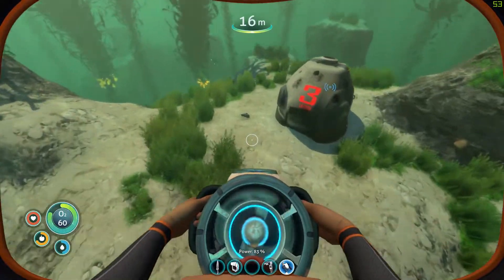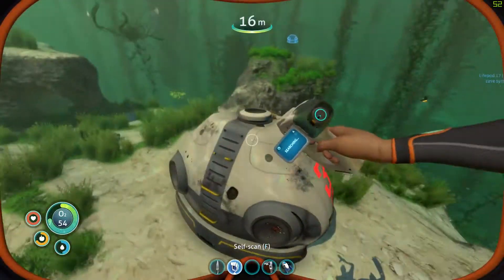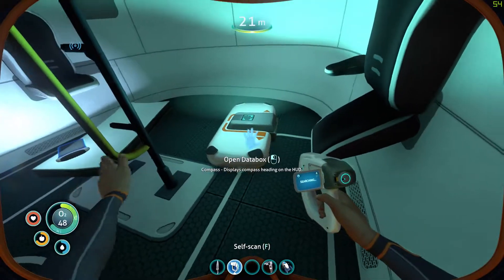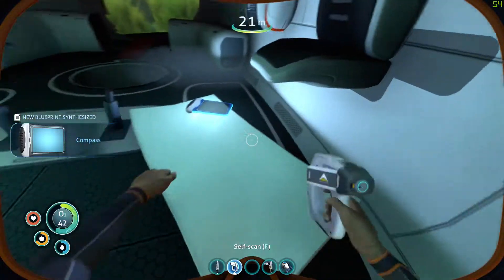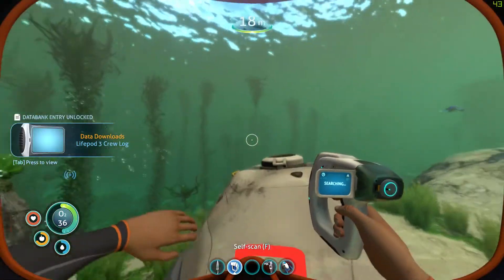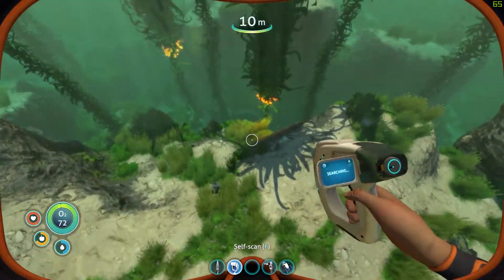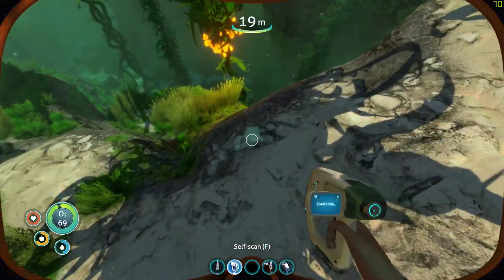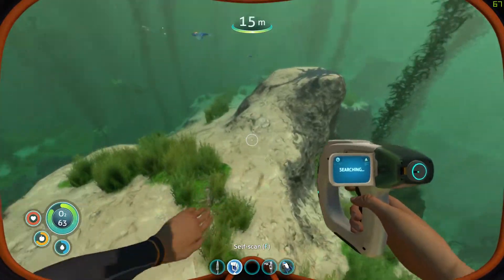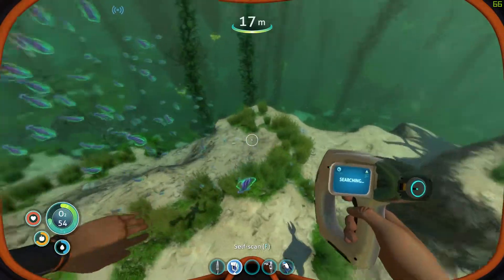Alright, Life Pod 3 - already scanned that but we'll get some titanium out of it. Open data box: compass blueprint. We should check out these text logs because these are story things. Keep in mind anytime you go in your PDA you are still in game, so I usually try to avoid it unless I'm in a base - because you'll be consuming oxygen if you're underwater, and you have the potential to get attacked by things nearby.